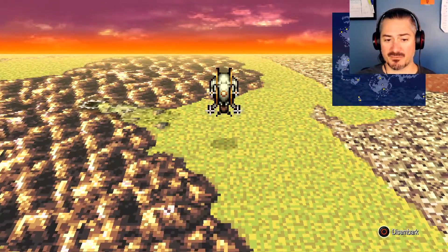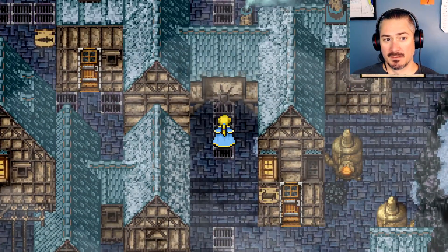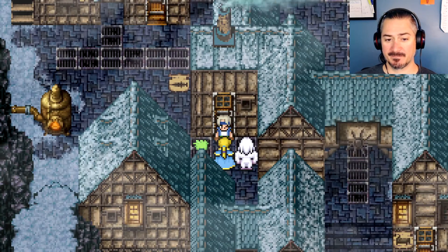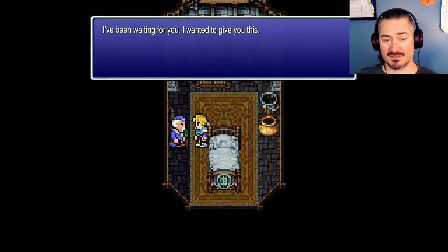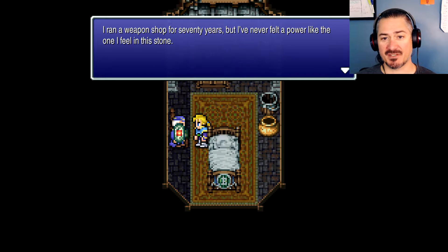There's something we really really need here, and then we will continue finding people to add to our party. There's the weapon shop — this is the only guy left in town. Locke can pick all the locks; all the other houses are empty, but for some reason this guy stuck around. He's been waiting for us — he wanted to give us some Magicite.